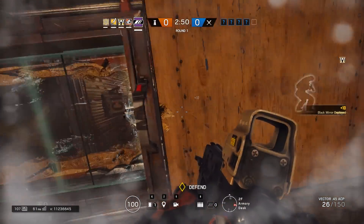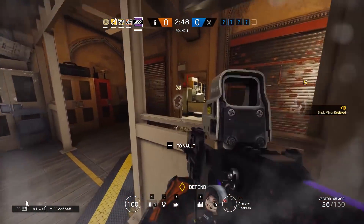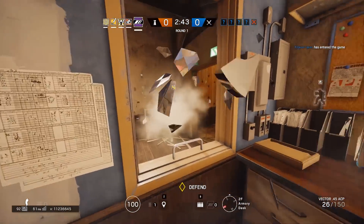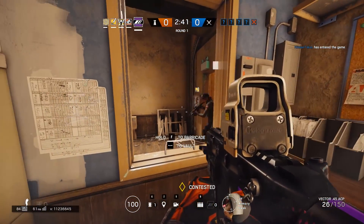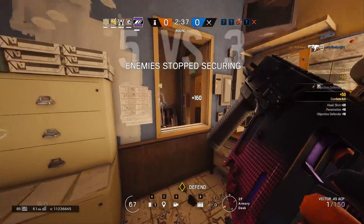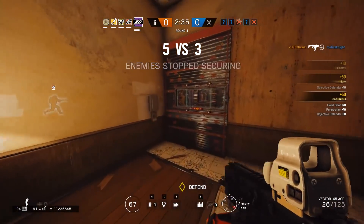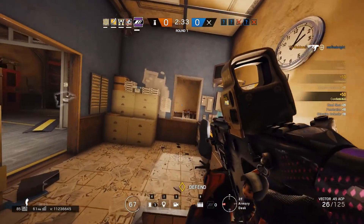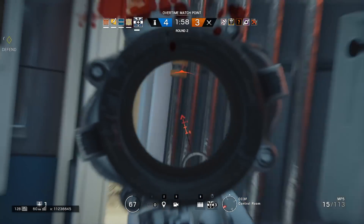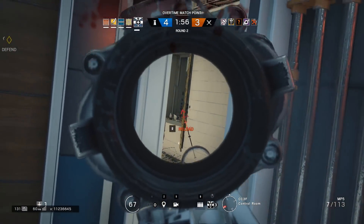When you're playing as an anchor, very little map knowledge is needed overall. Obviously if you know more about the map you can do more, but as a starting point you really don't need to know that much. All you really need to know is the objective site and the adjacent rooms. Beyond that, you're rarely going to be leaving site, so you really don't need to know the rest of the map. The most map knowledge you need is which angles to hold, and also where to place your gadgets.